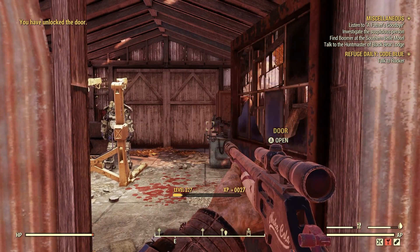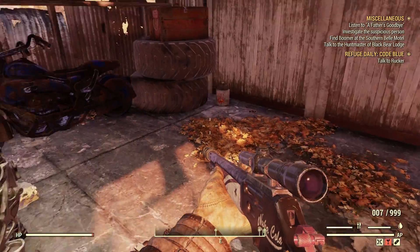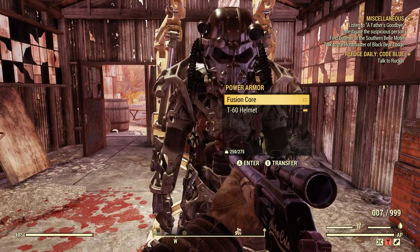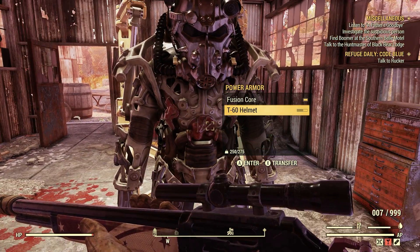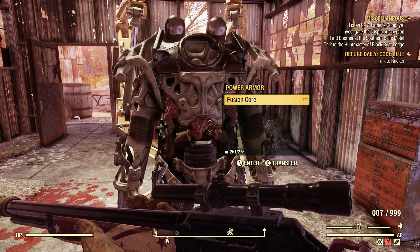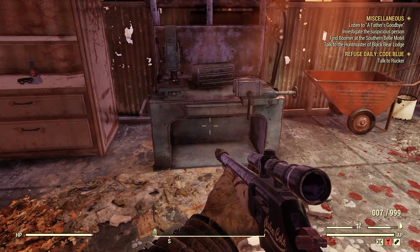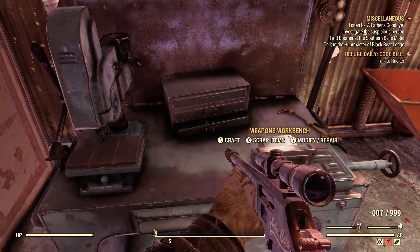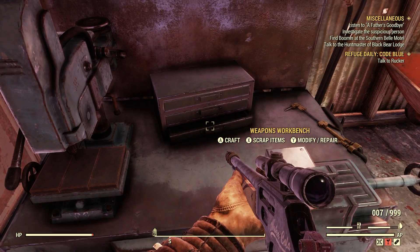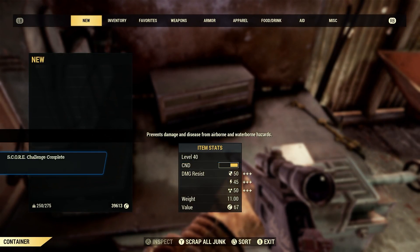So let's auto-unlock this door here. We've got a workbench in here — there's usually a piece of power armor in here. Lucky for us there's a piece we can grab, this helmet. Let's transfer that helmet over. We'll leave that armor suit and fusion core for someone else. We'll go to this workbench right next to us and scrap that piece of power armor we just got.